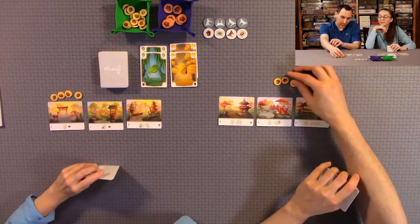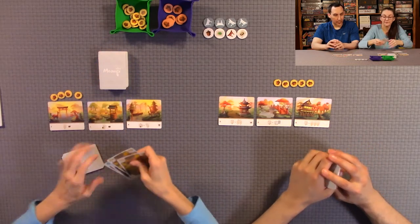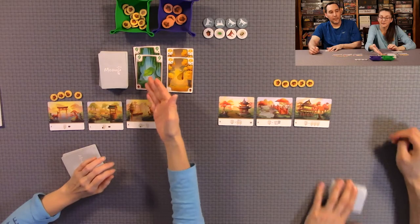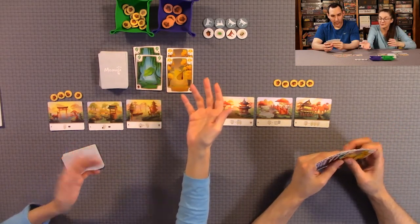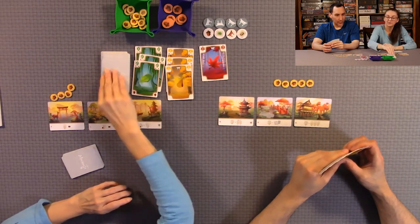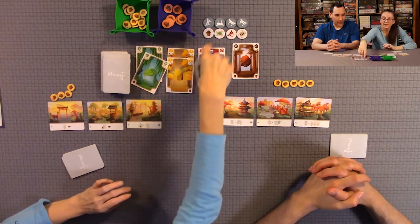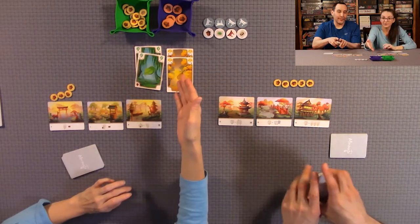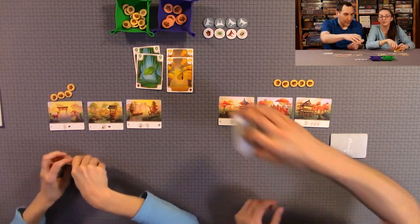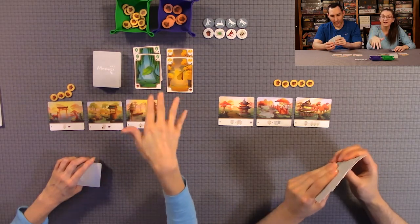When there are no cards left in the display, you automatically draw four more cards for free. However, if you want to refresh the display mid-turn because the current cards aren't useful, you can pay one acorn to draw four new cards. You still must take a mandatory action every turn — take a pile, play leaf cards to your area, or activate an objective.